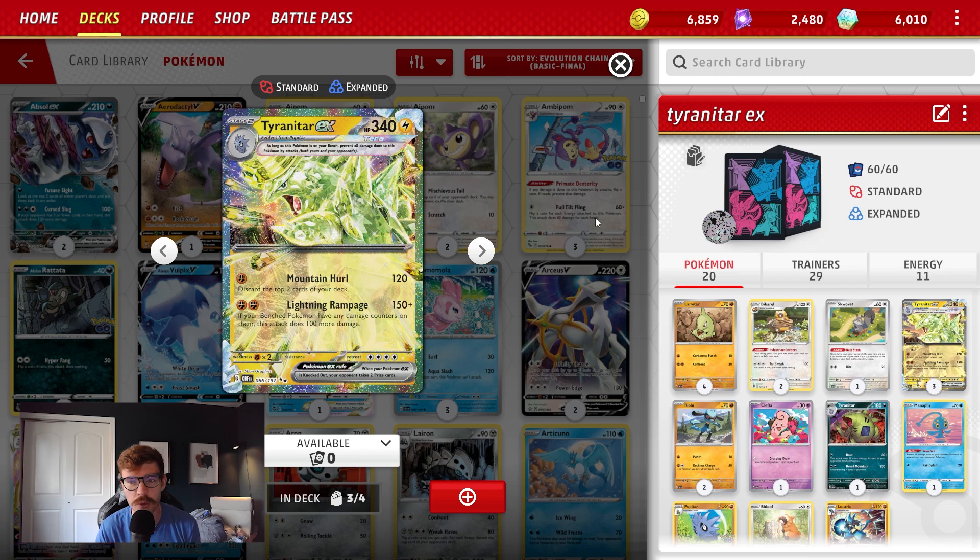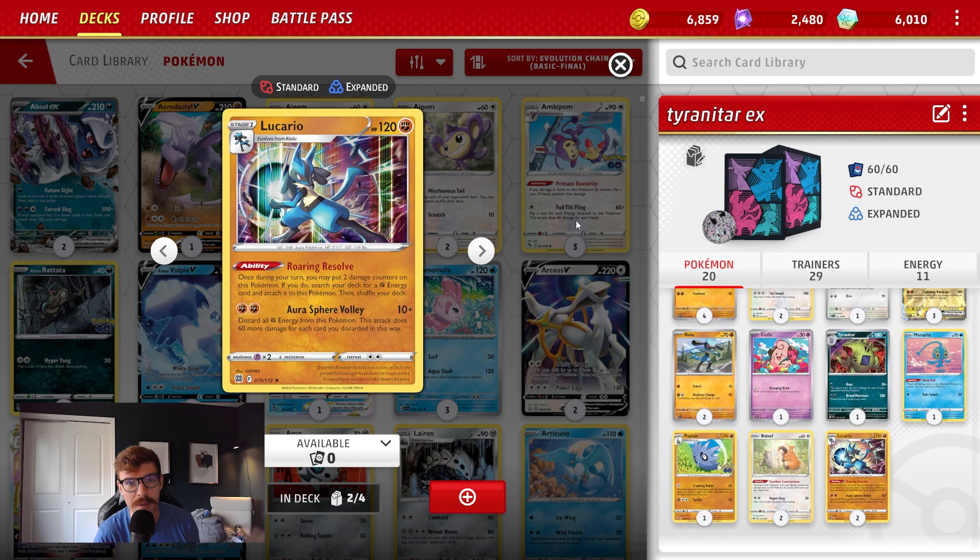So let's take a look at some tools and other Pokémon we have to get damage counters onto our Pokémon, because once we get this going we're going to be doing big damage. The one card I've seen played in this deck that makes a lot of sense is Lucario. Lucario has the ability Roaring Resolve — once during your turn you may put 2 damage counters on this Pokémon, and if you do, search your deck for a Fighting energy and attach it. So you can put damage counters on to power up Tyranitar, and you also have a backup attacker. It's a 1-prize Pokémon, and for 2 Fighting energy it does 10 plus damage — if you discard all the energy it does 60 more for each card you discard. So you can hit for 130 damage if you have 2 energy on it.